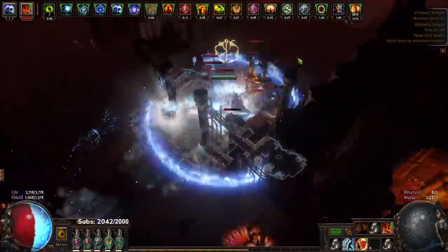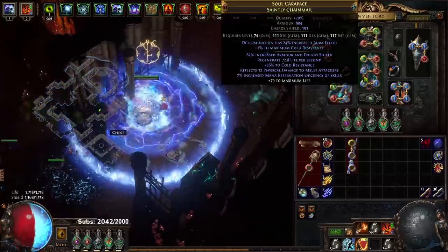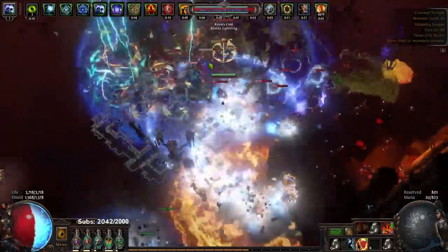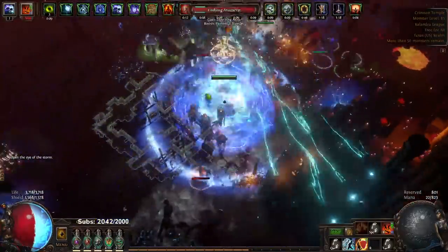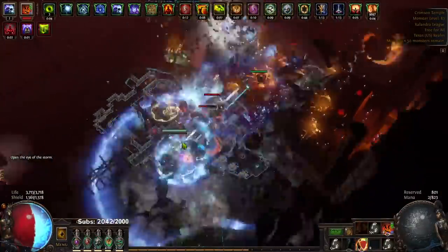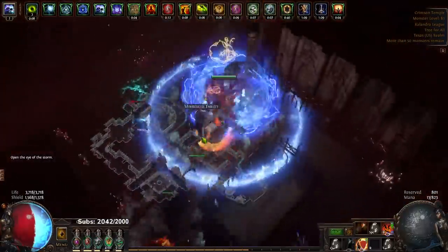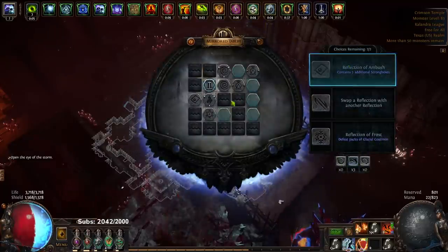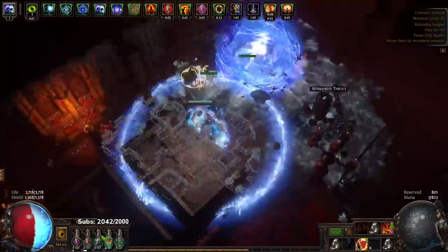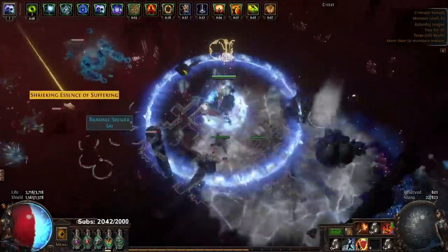We still have a lot of damage to come since our awakened gems are still very low level — using level 1 Awakened Elemental Focus, level 2 AoE, and level 2 Burning Damage, and also Immense Power.